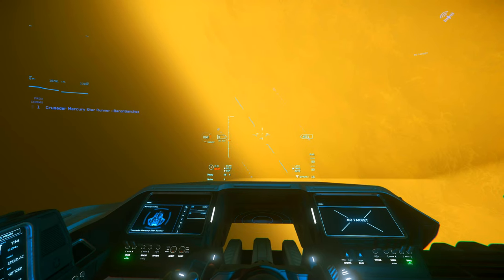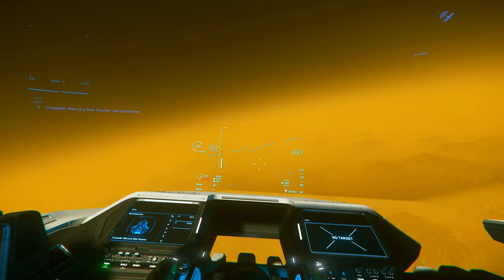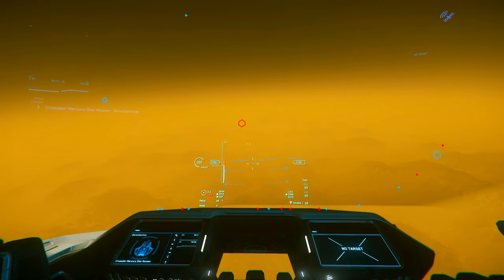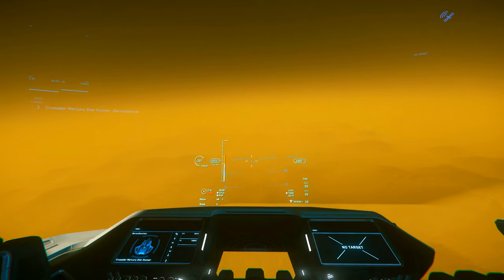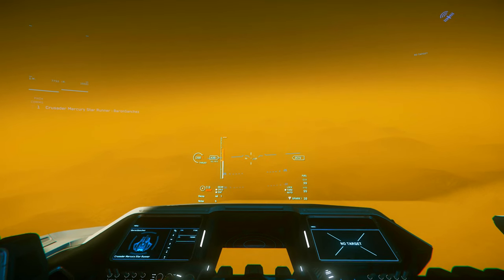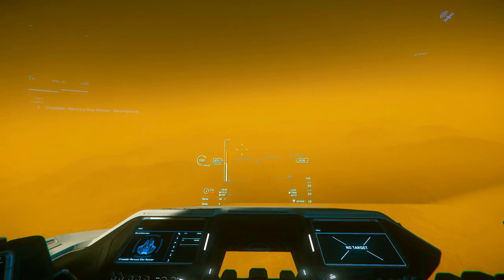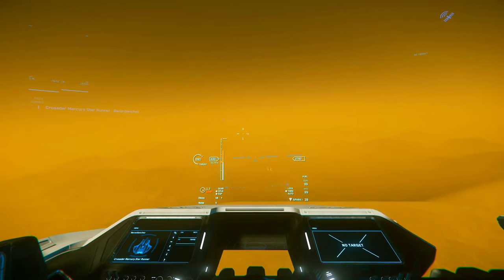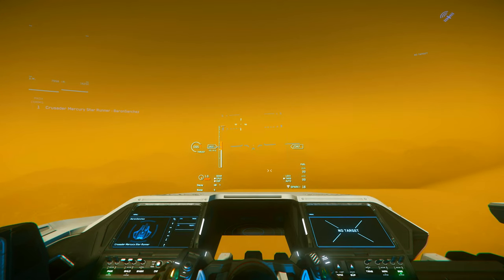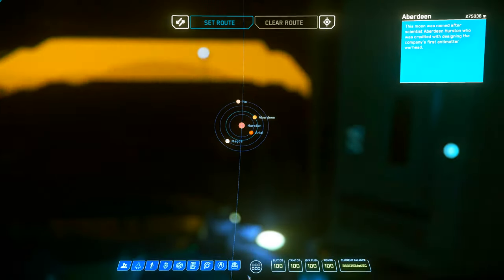It will purchase it. You're going to go back to the retrieval screens and spawn a Cutlass Black or MSR — whichever ship you can put your ROC into. Once you've done that, you're going to head to Aberdeen, which is in Hurston. It's not too difficult to get there. Once you're over Aberdeen, you can then head to Norgard or another base. Hopefully one of them is in the sun for you.